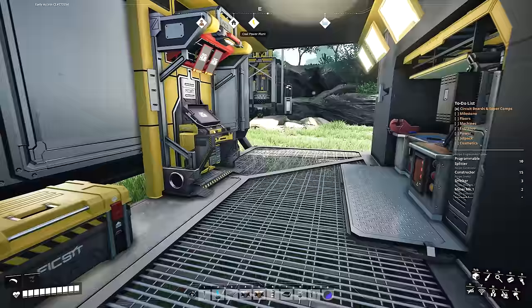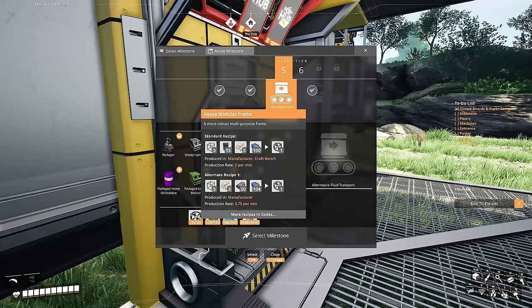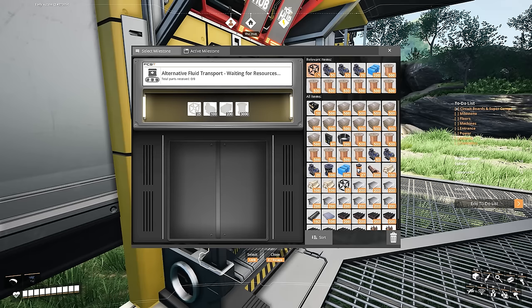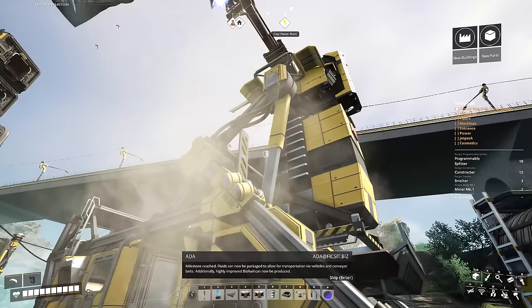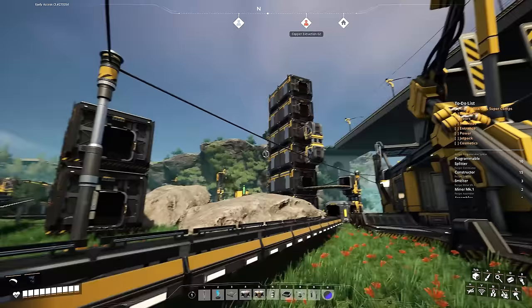In the milestones in our hub, we have the alternative fluid transport milestone, which we want for the packager and for the packaged liquid biofuel and liquid biofuel recipes. It requires some heavy modular frames. Nothing that's needed is that complicated - I just manually crafted it. So we'll select that milestone, feed it everything we got... and away we go. Fluids can now be packaged to allow for transportation via vehicles and conveyor belts, and highly improved biofuel can now be produced.